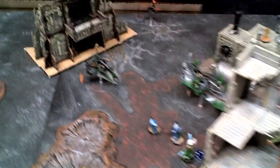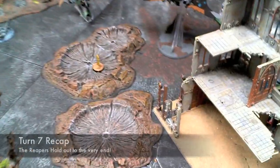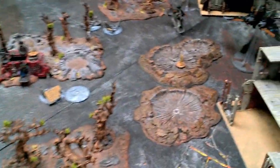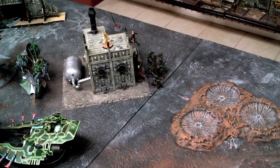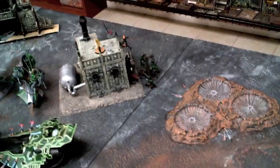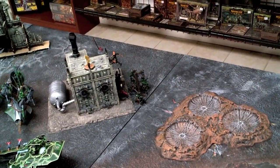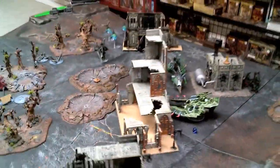We roll to see if it goes to turn seven — and it does! The Farseer and Dire Avengers moved up to that objective and tried to hunker down, but all the Dark Eldar and Eldar shooting knocked them off it. In the back, the Warriors and the Hellion charged into the Exarch and his Reaper, but they survived every attack and shot thrown at them and are bravely left at the end of the game. Victory to the Dark Eldar!